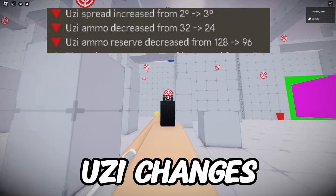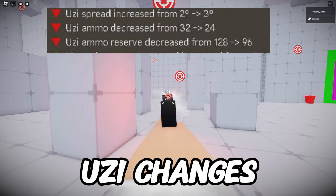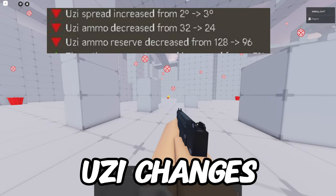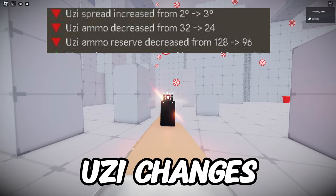The Uzi has been nerfed by a lot. Its spread has been increased from 2 to 3, the ammo has been reduced from 30 to 24, and the reserve ammo has been decreased from 128 to 96.